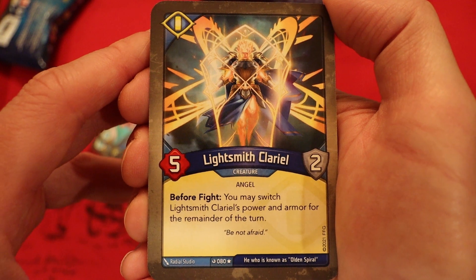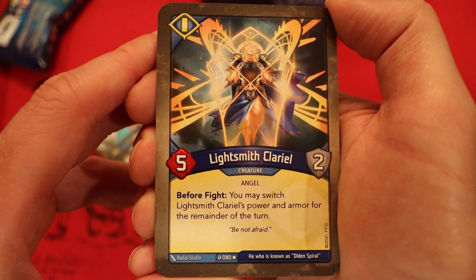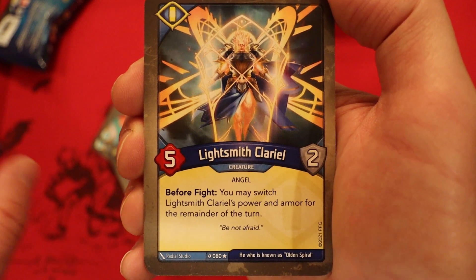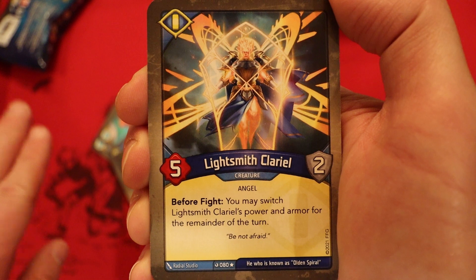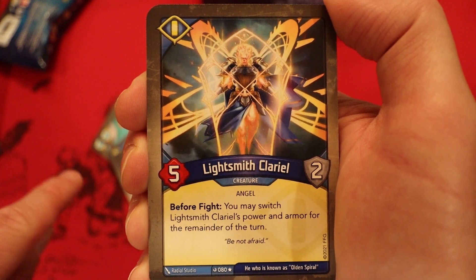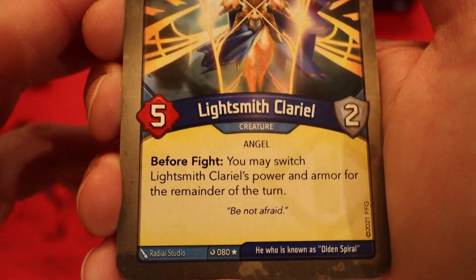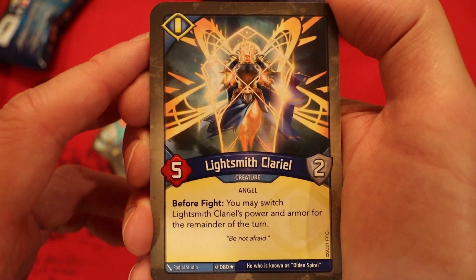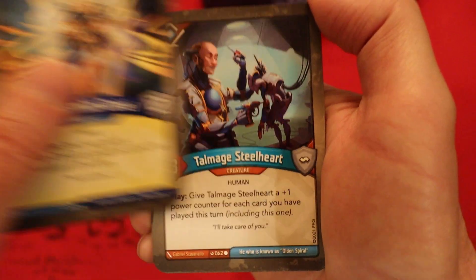Lightsmith Clary L — 5 power, 2 armor. Before the fight, you may switch its power and armor for the remainder of the turn. So if your opponent has a creature with only 2 health left, you can essentially switch this over, prevent 5 of the damage, then kill that creature. But if it already has damage on it, that would be a problem — be very careful with this card. And that's a rare.